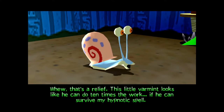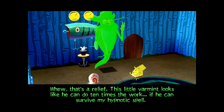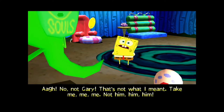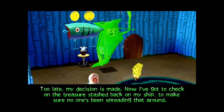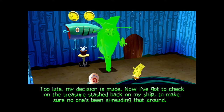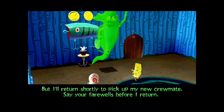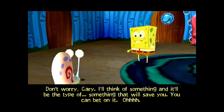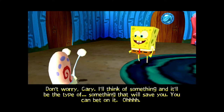The Dutchman: 'Don't run on the bus like that! This little varmint looks like he can do ten times the work! If he can survive my hypnotic spell...' SpongeBob: 'Oh! No! Not Gary! That's not what I meant! Take me, me, me! Not him, him, him!' Dutchman: 'Too late! My decision is made! Now I've got to check on the treasures stashed back on my ship. But I'll return shortly to pick up my new crewmate! Say your farewells before I return!' SpongeBob: 'Don't worry, Gary! I'll think of something, and it'll be the type of something that will save you! You can bet on it!'